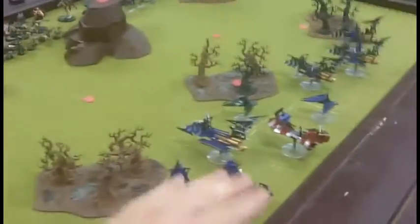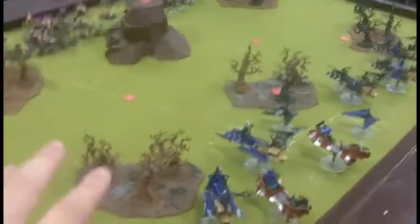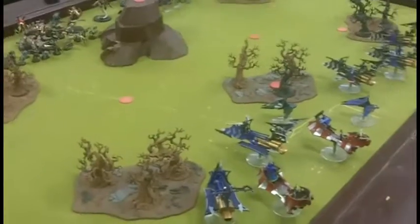We're playing 2,000 points here for our Planetary Empire campaign. I'm the defender, and since we're in lava terrain, we're treating each of the tree areas as dangerous terrain — boiling mud pools type deal.